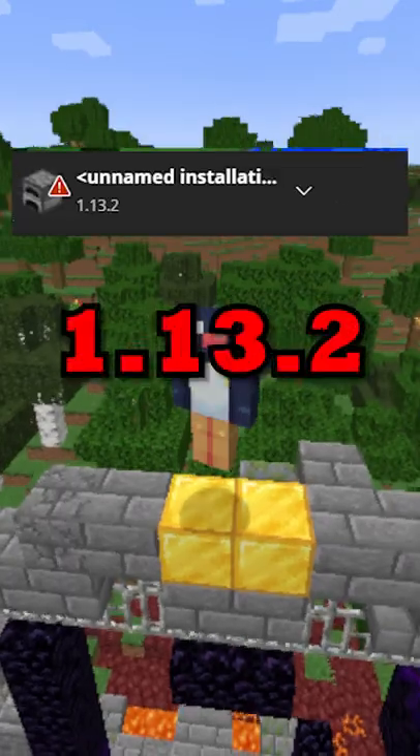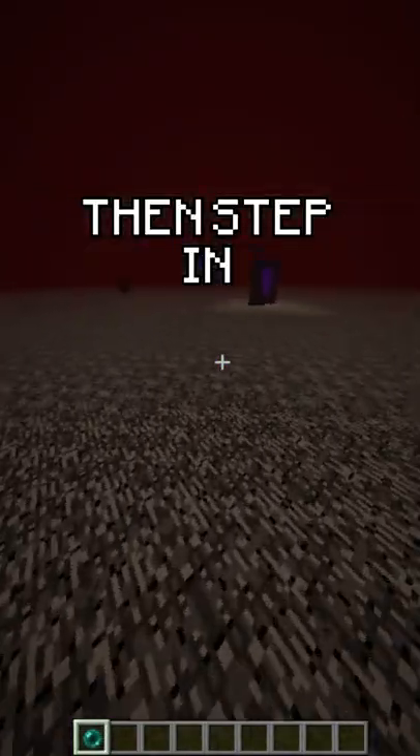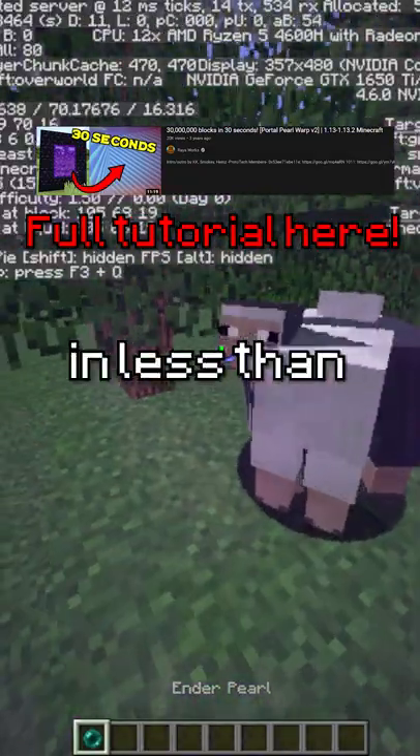The fastest way to travel is actually in 1.13.2. If you make a nether portal on the nether roof, then step in and throw an enderpearl, you will glitch out in 8 times your current coordinates. If you repeat this, you will reach the world border in less than a minute.